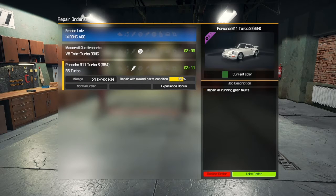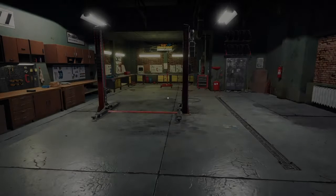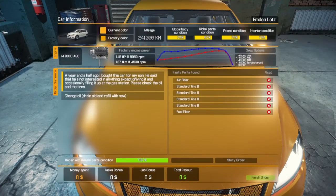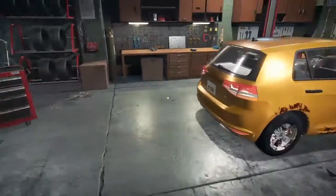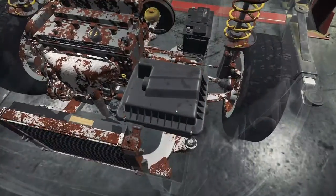There's another Maserati, and a Porsche — or not a Porsche. Running gear faults. I don't even want to look at the Porsche. Let's do this one instead. What's this one's story? 'A year and a half ago I bought this car for my son. He's not interested in anything except driving. Please check the oil and tires.' Okay — air filter and standard tires. Let's move it into position. We're going to have to replace the air filter. That looks bad. But it's not my car.